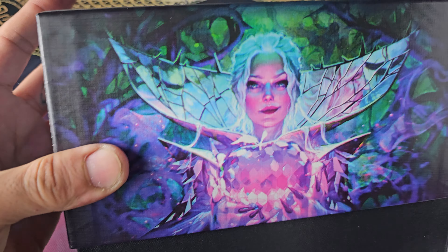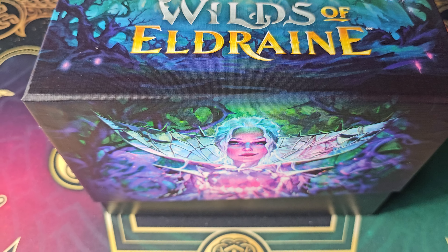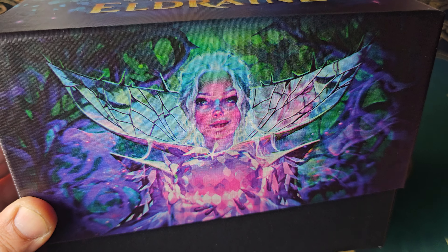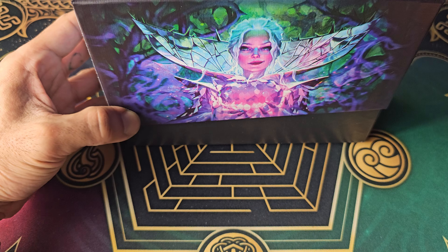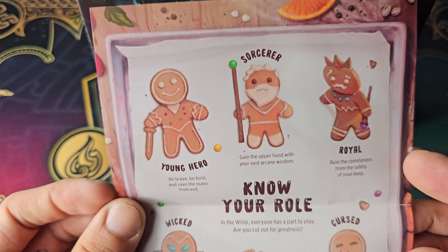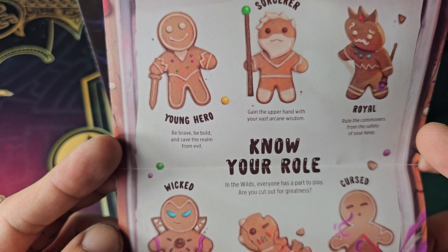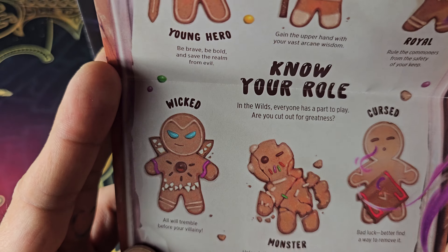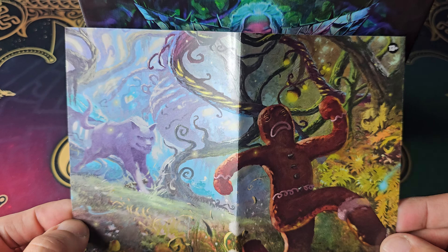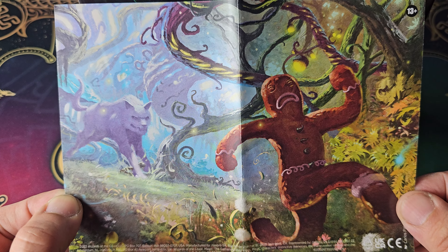I can already see the box. That's cool. So we do get this as well — 'Know your role': Young hero, Royal, Wicked, Monster, Cursed. That's the gingerbread man running for his life. That's freaking cool.